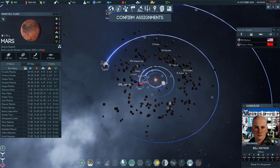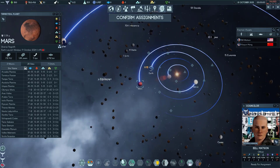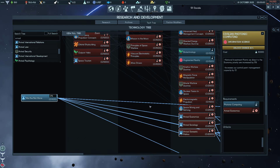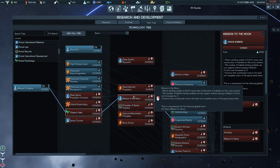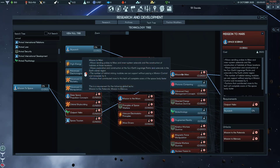Some people do a Jupiter strap but I'm not going to talk about that. In order to get to Mars and the Moon, you need to get the Mission to the Moon global tech or the Mission to Mars global tech. This allows you to send a probe to scout out all those resource sites and construct habitats on those locations.